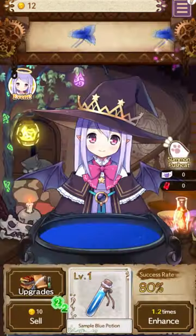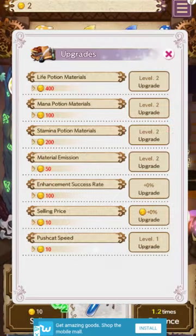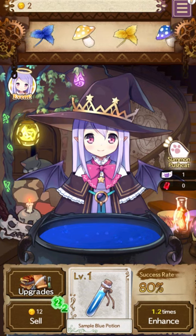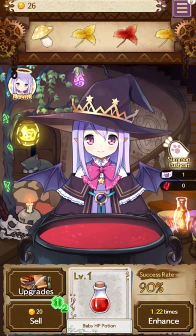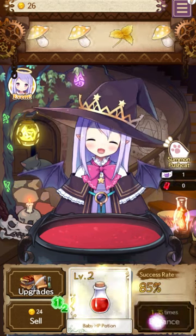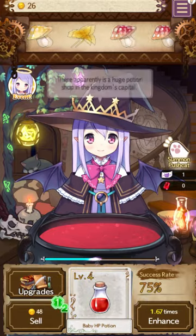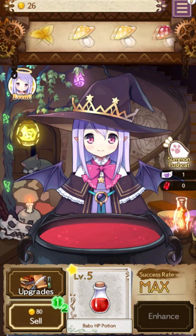Let's upgrade everything we can just to start. So the three different colors work a little differently. The red ones start out very easy - they start with a high success rate, but eventually they get an extremely low success rate and extremely high enhancement multipliers. So the value is like a high risk, high reward thing.